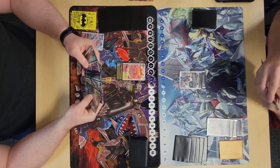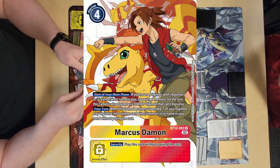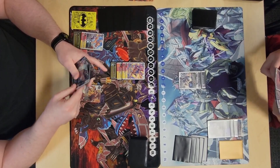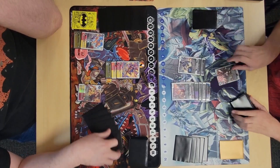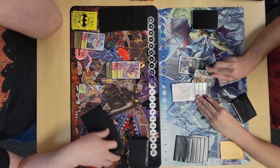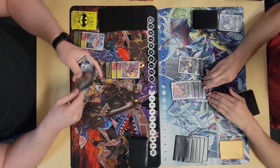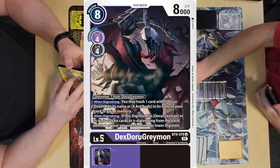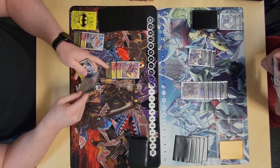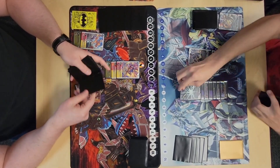He evos into a Dorugumon to pass turn. I evo into Rise, play my BT12 Marcus — the good one — for free, then evo into Dory Greymon for three, tucking an ex-antibody source. Now he's immune to DP reduction until end of my turn, which is a big bummer. Then he evos into Dex Dorugumon for one, trashes a card, gains memory.